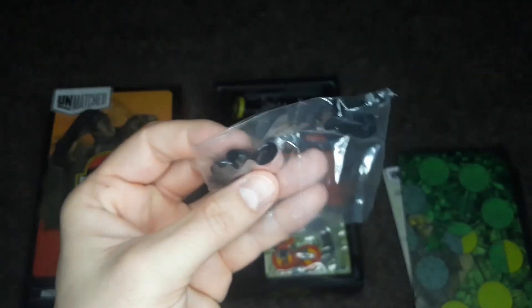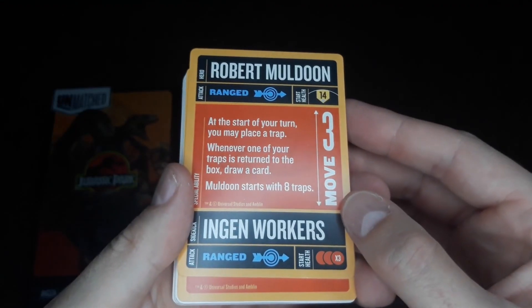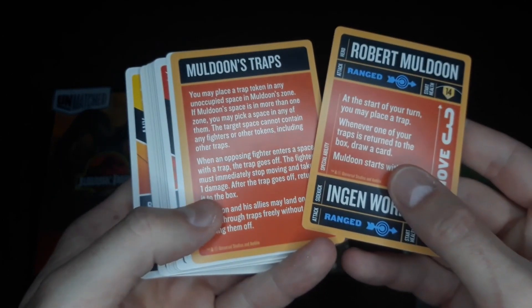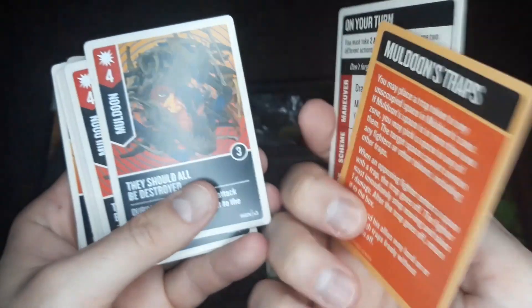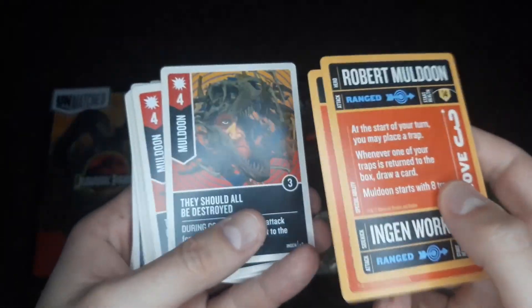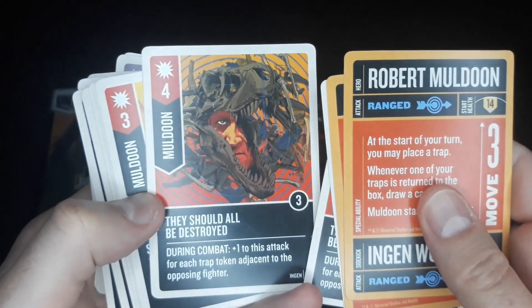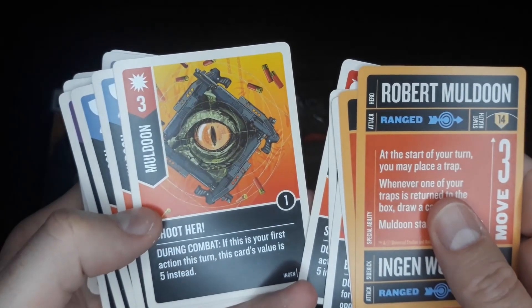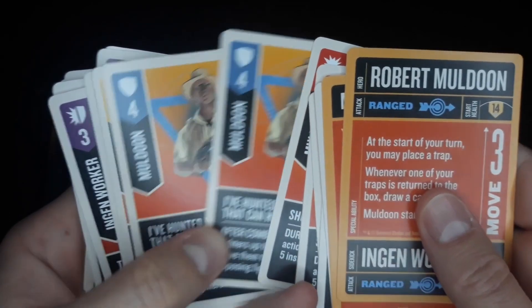There are some little black tokens, which I think go with the health dials for each character. We've got the InGen player decks and your character card here — Muldoon — which breaks down your turn, what you can do, and how the traps work. These are the various cards with abilities and attacks you can use against the other player.